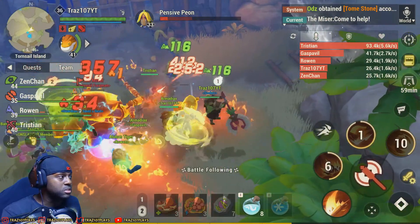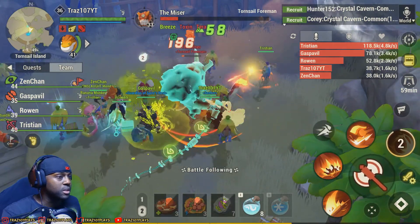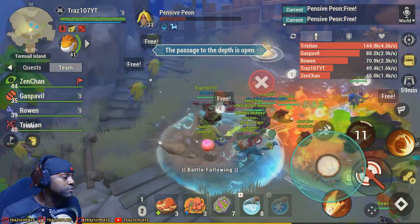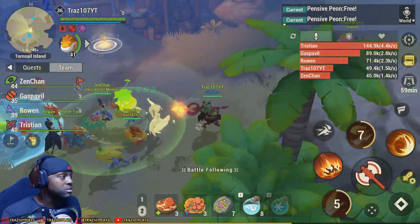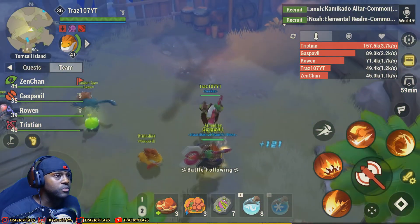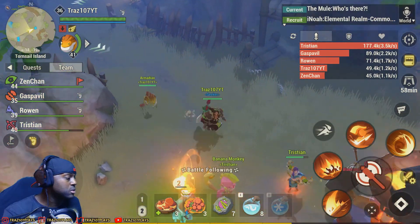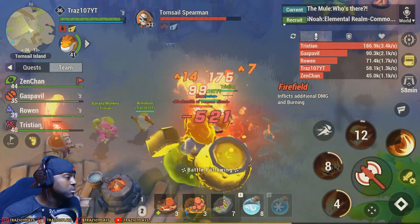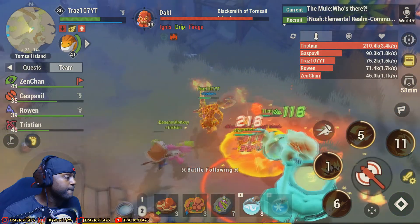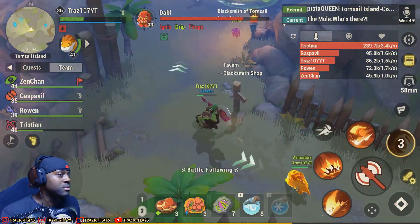We're getting some damage in. There's someone dealing a lot of damage — a level 40 archer doing crazy damage right now. I'm running a full-strength build. I'm not sure what the best build is for my class, but there are builds you can follow. We should be going this way, up here. Let's stick with the team.